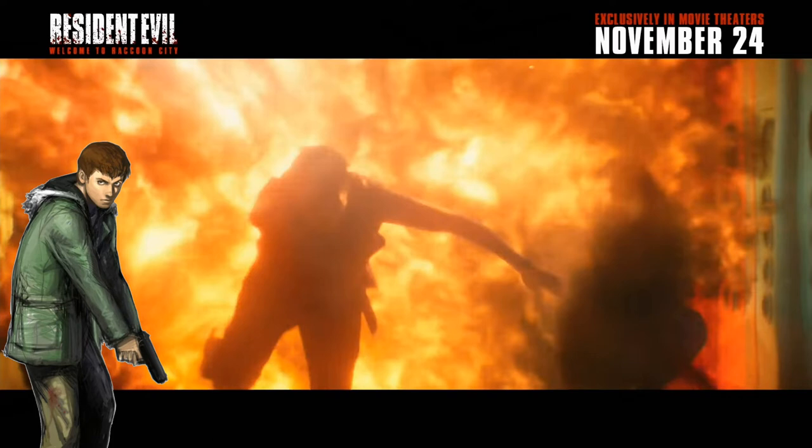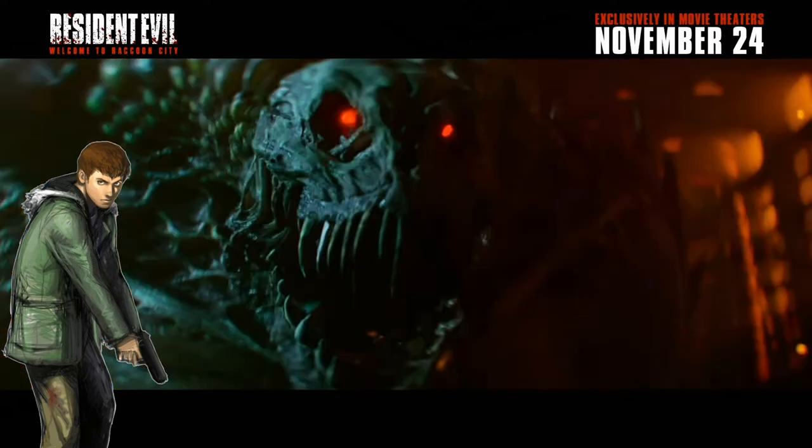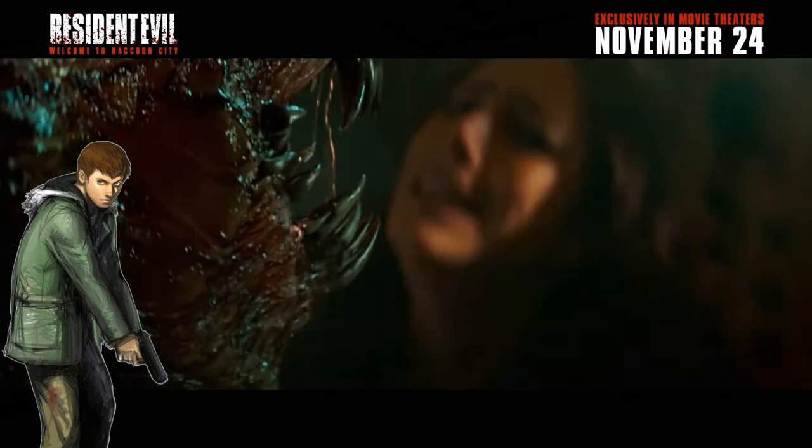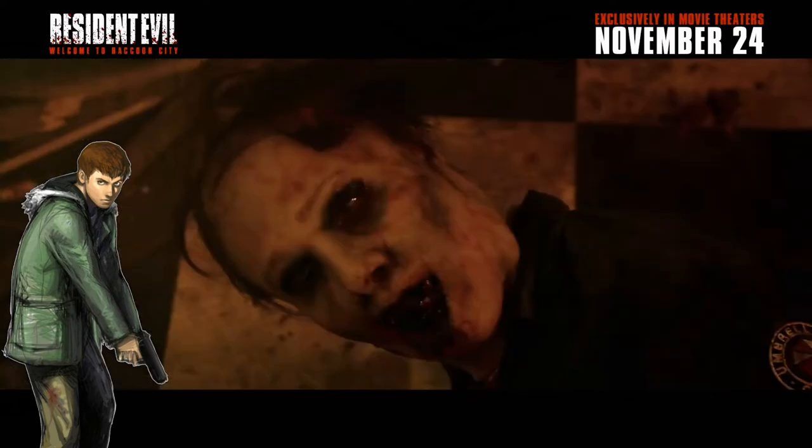There's an explosion where I think Leon fires a rocket launcher. Then a shot of what looks like G-Monster Type 3 in its dog form, or maybe G Type 2. You can tell it's CGI, but another shot shows its mouth transforming and that looks practical — skin stretching — and it looks really good. That's on the train with Claire, so I think this is actually the G-type monster mutating. Even if you're critical of the first CGI shot, the second practical shot looked pretty awesome. There's also an Umbrella person who appears to be a zombie with an Umbrella patch — possibly one of Hunk's men.